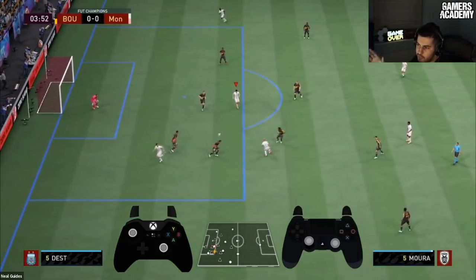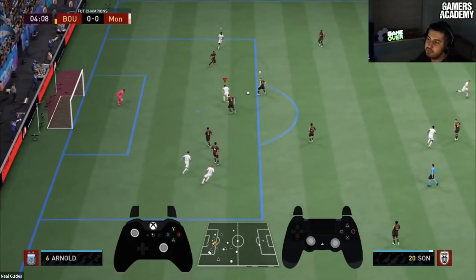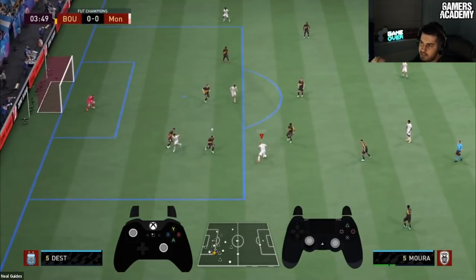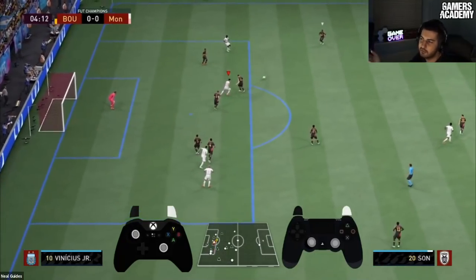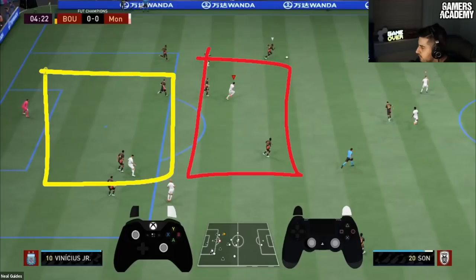Only pass the ball to the striker if you know he's inside the box and there's a chance for him to score. When you create that pass, then you take the risk with a skill move. It should probably have been a penalty — I did beat him — but the key thing is I only do it when it's a one-on-one. The main theory is making the pass from inside the box, not from this outer area. Does that make sense? Any questions?